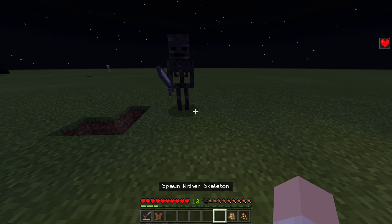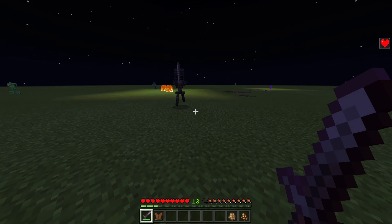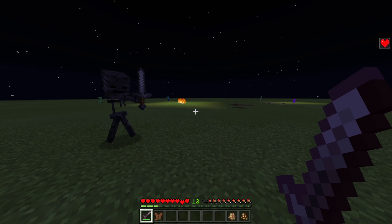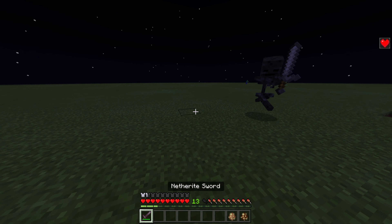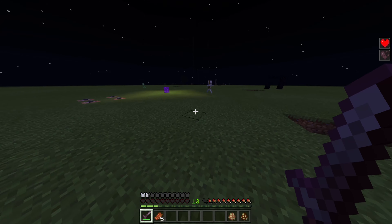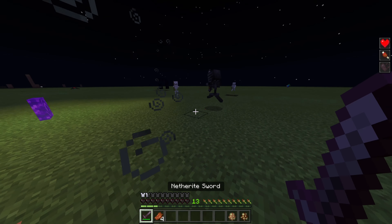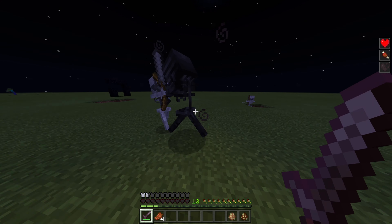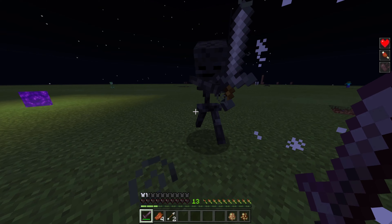And finally, we have the wither skeleton, which actually puts his hands together to hold the sword. I think that makes a lot of sense because he's a trained boy — he's a very strong and independent man. He's a strengthy boy. He knows what to do. Rare footage of a wither skeleton versus a normal skeleton. Haha, funny.